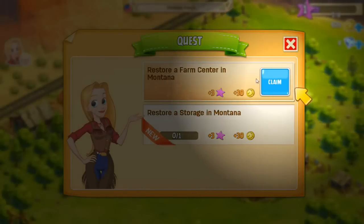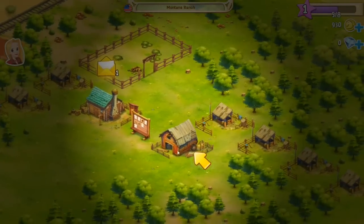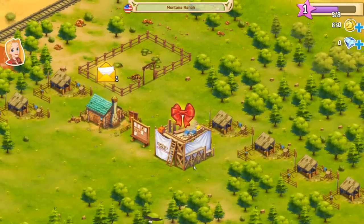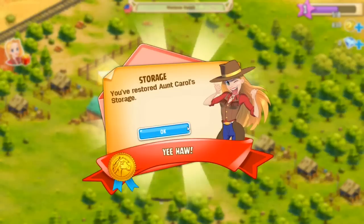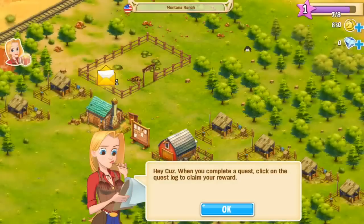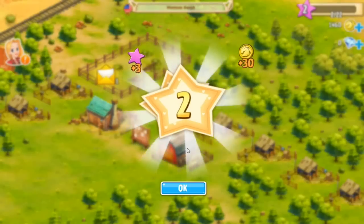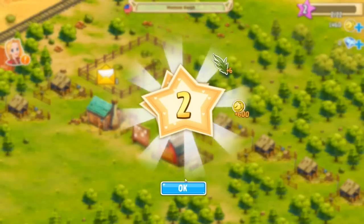Oh hey, we did a quest — I didn't even know we had quests. I can't see anything when they're telling us things. This is storage, we're unlocking the building. 'Storage — you've restored Aunt Carol's storage.' Yeehaw! Oh my gosh, you're so honeybee's sister. 'Hey cuz, when you complete a quest click on the quest log to claim your reward.' Okay, so we're in Montana.